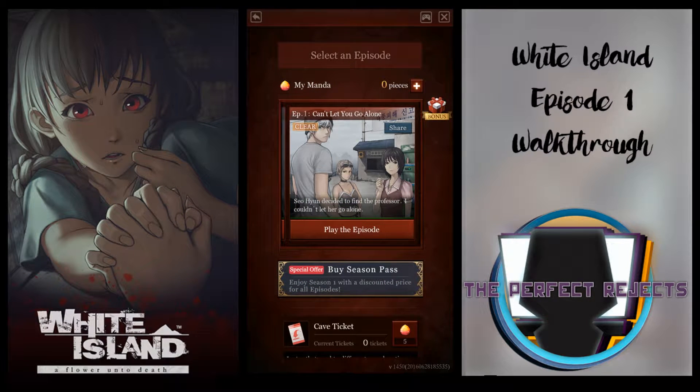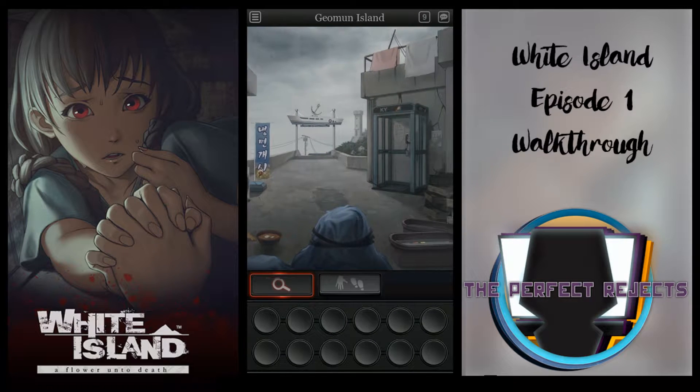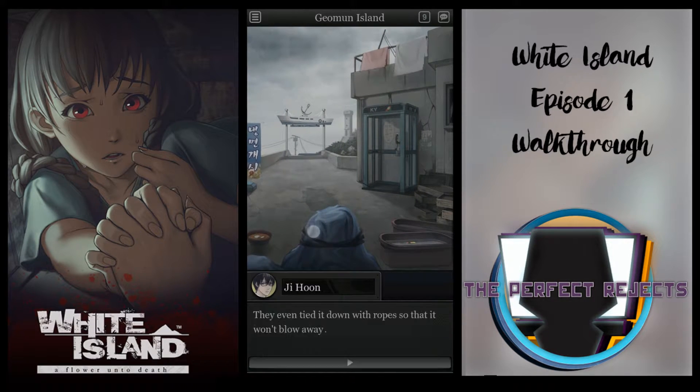Hello and welcome to another Perfect Reject video. This is Episode 1 of the White Island game where I'll be talking about choices for the conversation, solutions to the puzzles, and of course where you can find the things you actually need. I'm using an app that shows the location where I am clicking, and I'll be constantly talking about the game so hopefully you can actually progress the game smoothly.